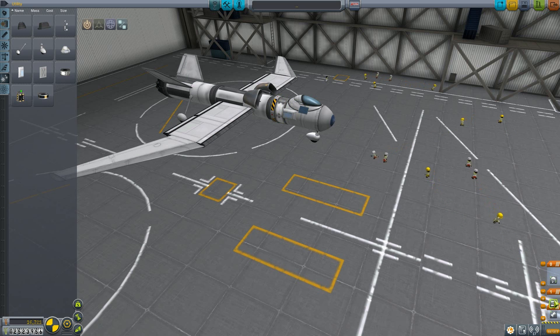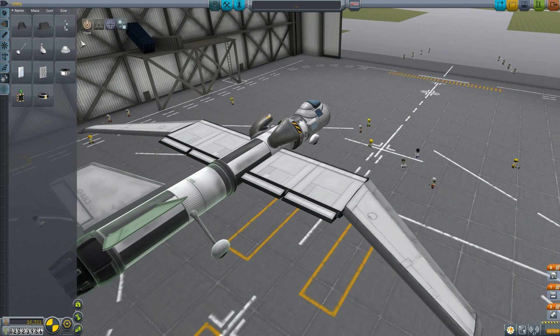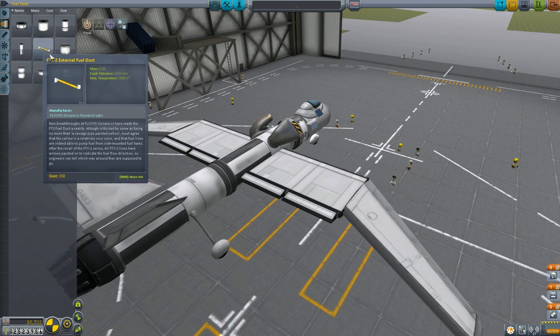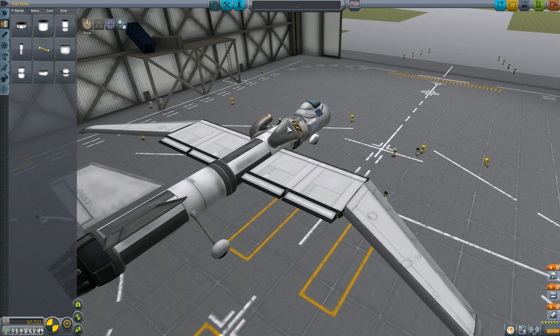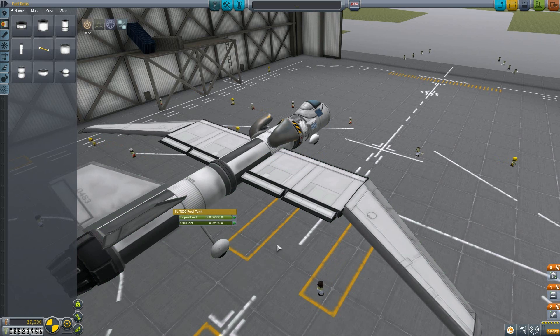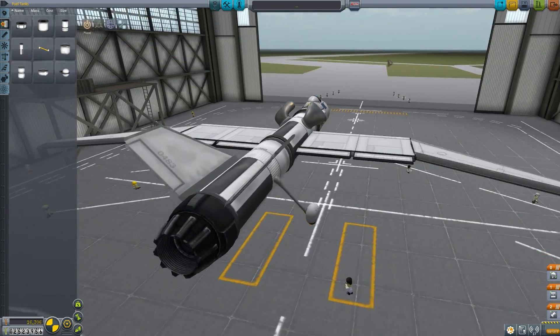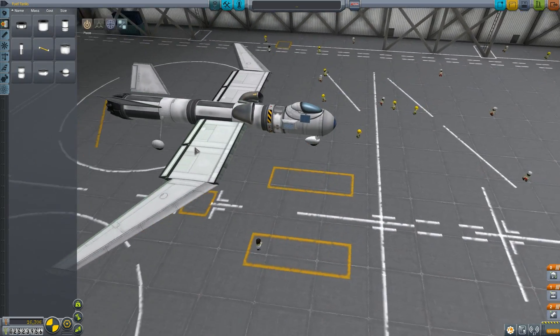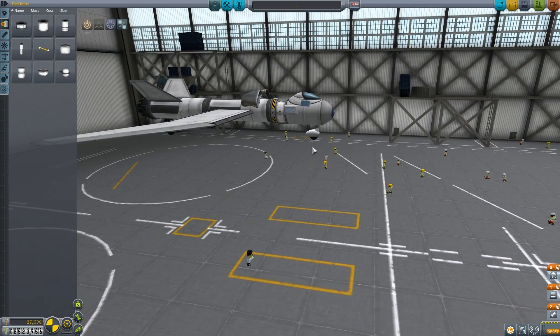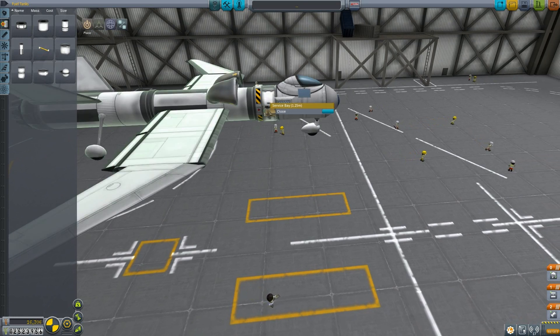We'll throw one more stage in for the decoupler. Right here these are actually rocket engine fuel tanks. We don't have any proper jet engine fuel tanks, so we have to use these. The difference between these and other ones is that they can have oxidizer in them, but we don't need oxidizer for jet engines because jet engines get their oxygen from the atmosphere. So we don't need oxidizer — that makes the ship a little bit lighter, and it does still have liquid fuel. And if you're going to have a jet engine on the back, you have to have air intakes somewhere on it — so there are the air intakes. We have our stuck landing gear that are always stuck in that position, and we have our service bay with some science.